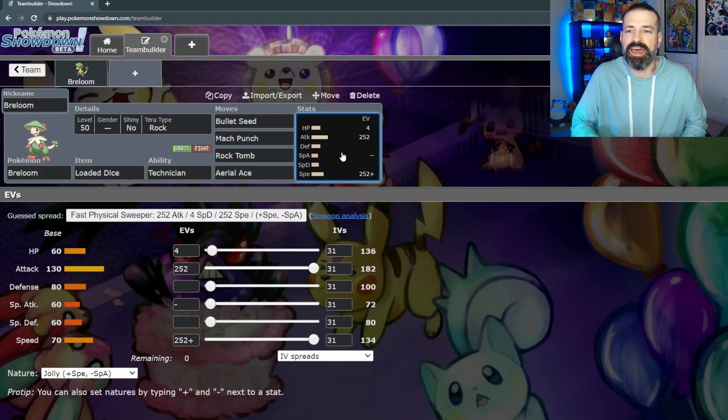Breloom's real saving grace is its attack stat — all the way up at 130, which is pretty extraordinary. It is a fighting type Pokemon, so we'd expect a high attack stat, but it's also a grass type, and typically grass type Pokemon are special attackers, not physical. So the fact that this is a physical attacker is really cool. We would probably invest all 252 EVs into both attack and speed, and put the remaining 4 into HP just so we could potentially have that one extra HP in a close situation.